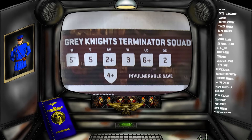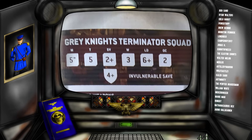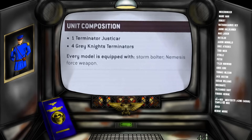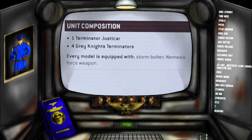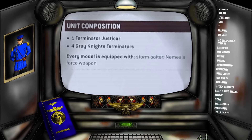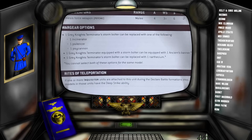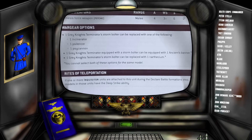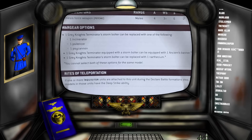But it's not just about the punch they can take and the objectives they can control — you want to consider the damage output they have. A unit of five Terminators consists of one Justicar and four regular Terminators, each equipped with a Storm Bolter and a Nemesis Force weapon. One regular Terminator can swap his Storm Bolter for an Incinerator, a Silencer, or a Psy Cannon. One can take an Ancient's Banner, and a different one can take a Narthecium — you cannot have the same guy carry both.